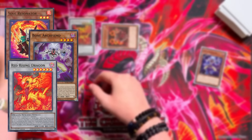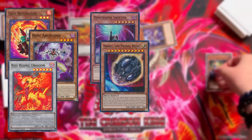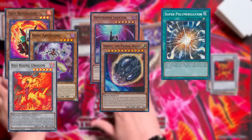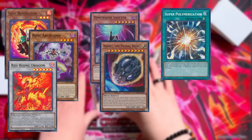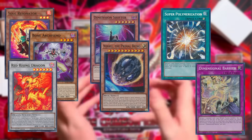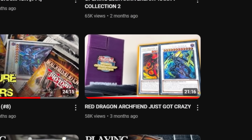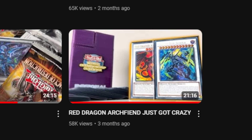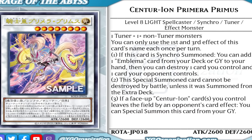The deck can struggle to push past interruptions on its choke points, such as Red Rising Dragon. Nibiru cripples most of the combo lines, so you have to try and play around it where possible. Super Poly can just mess you up a lot of the time because you're ending on Dark Dragon Synchros. And of course, things like Dimensional Barrier are just a turn skip when you're going second - you literally have no counterplay. The Centurion Engine deals with a lot of those issues, and that's why that is the best way to play the deck.